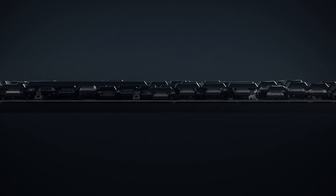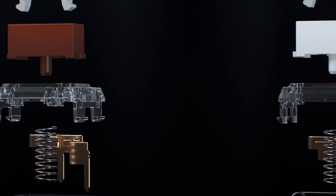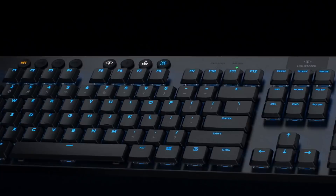A breakthrough in design and engineering, the G915 features Lightspeed Pro-Grade Wireless, Advanced LightSync RGB, and new high-performance low-profile mechanical switches. Meticulously crafted from premium materials, the G915 is a sophisticated design of unparalleled beauty, strength and performance. Meet the G915 Lightspeed and play the next dimension.